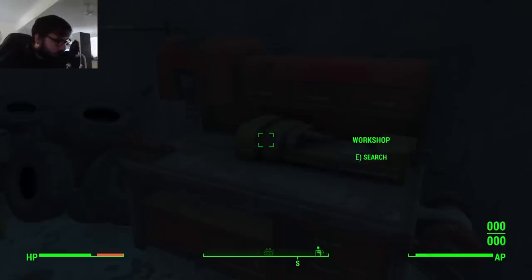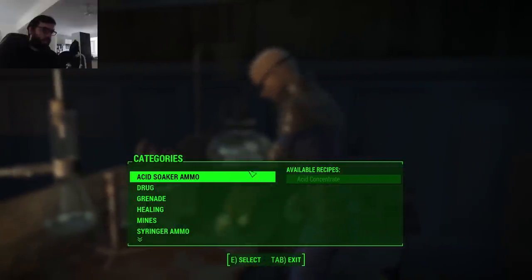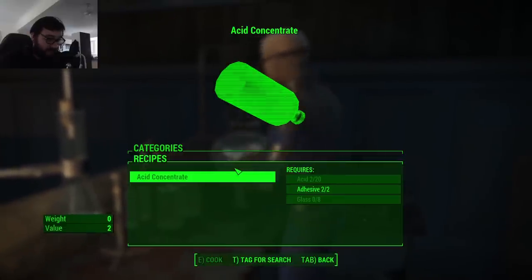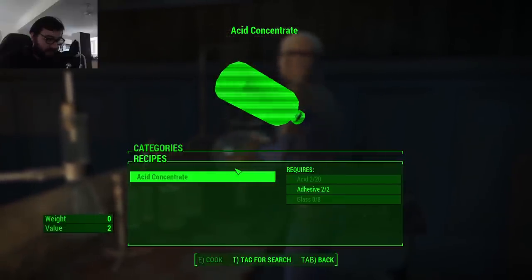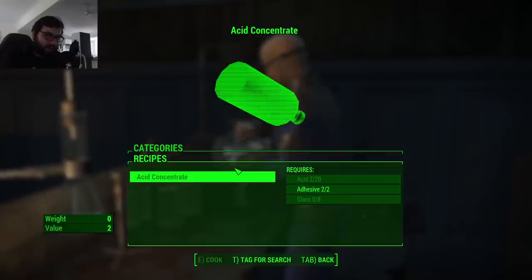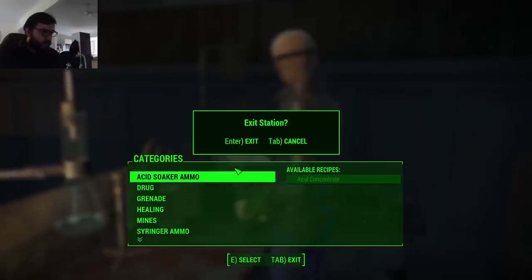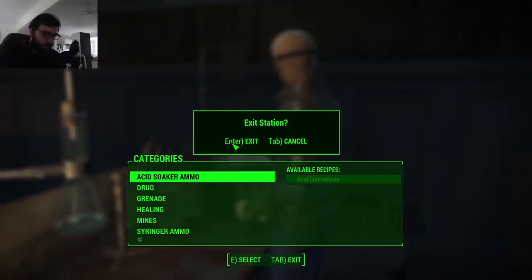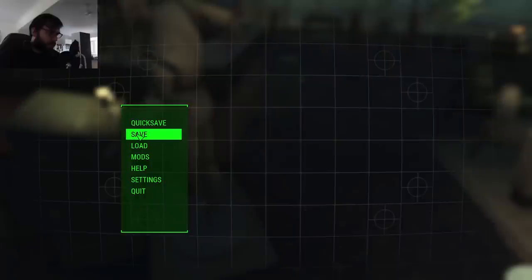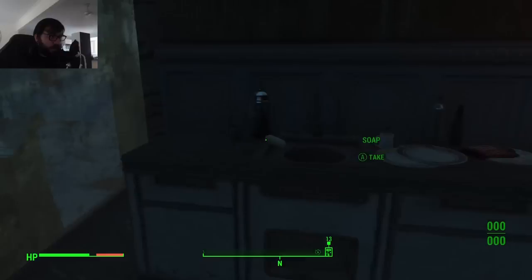I then headed back into Nuka World and found a chem station — finally I could just craft ammo and get this run moving. Except I was hit with the reality that the acid soaker had the craziest requirements to make ammo. You needed 20 pieces of acid, two pieces of adhesive, and eight pieces of glass. Eight pieces of glass was easily attainable because you could use any bottle lying around, and adhesive was also easy — tape or wonder glue works. But 20 pieces of acid? The only thing I had was one item of Abraxo cleaning supplies, and that only supplied two. I didn't have enough supplies and I had no way to duplicate what I did have. At this point I thought I was completely screwed, so I tried the load warp again as my last resort.